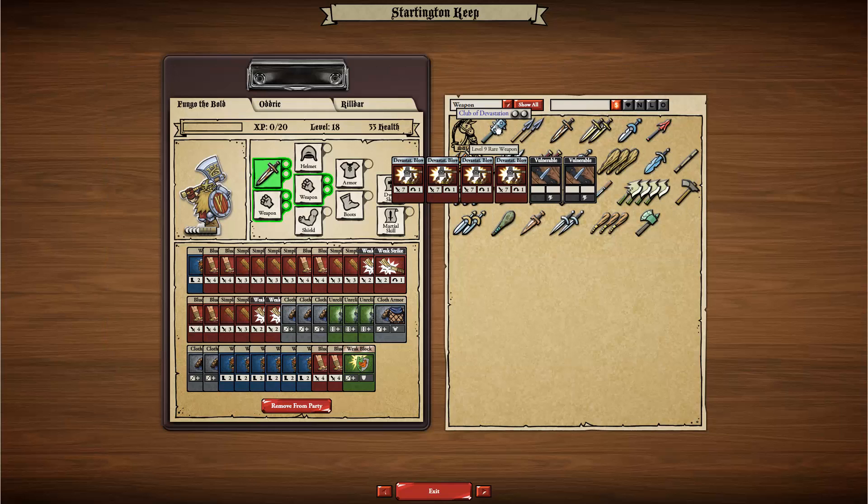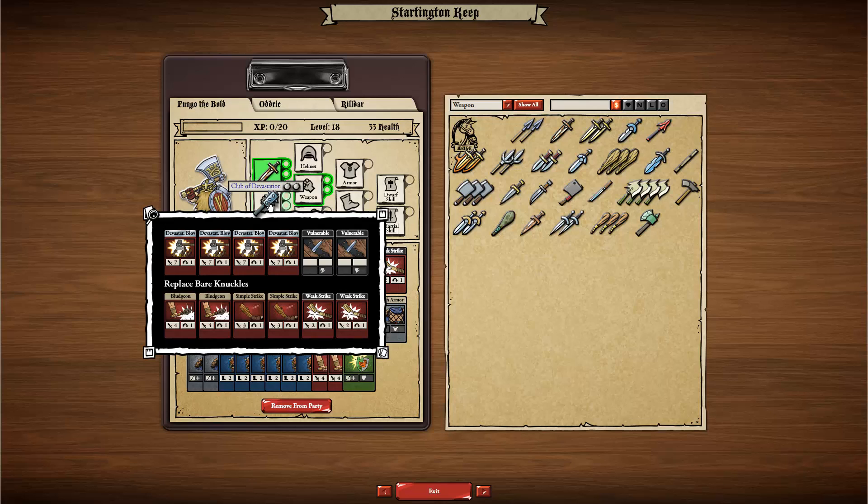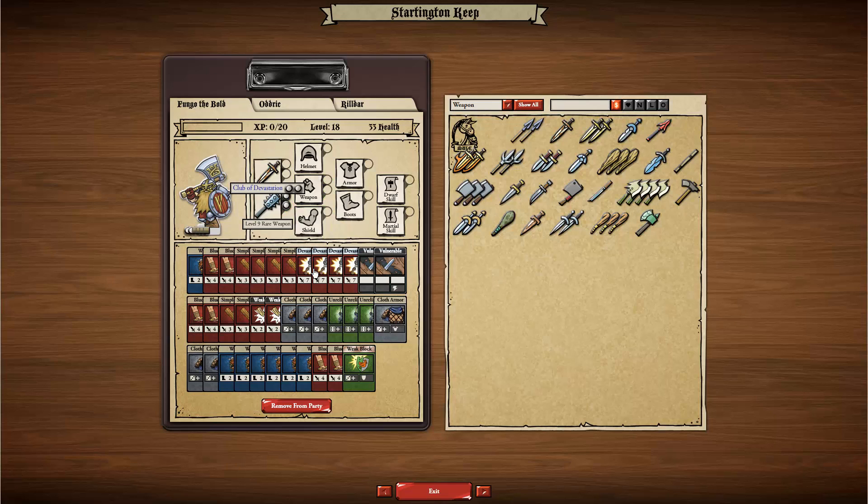To equip that item, I just drag it over onto the slot and I'm now getting a comparison between the cards that come from that item and the cards that come from that empty slot. That's a pretty good trade. I'll drop that item into that slot and you can see now I've got those cards in my deck.